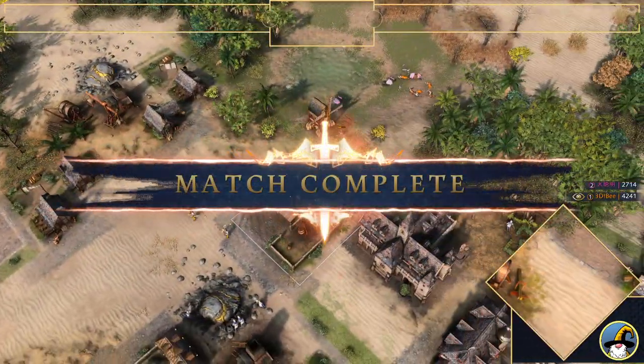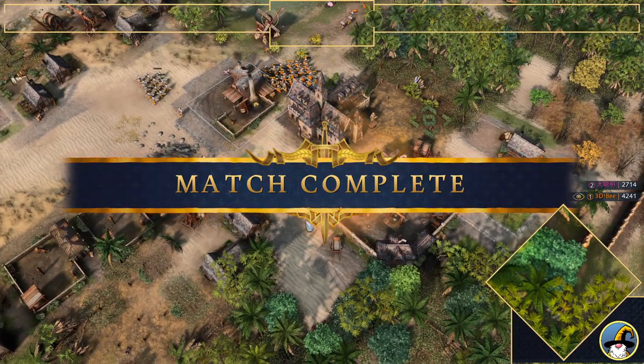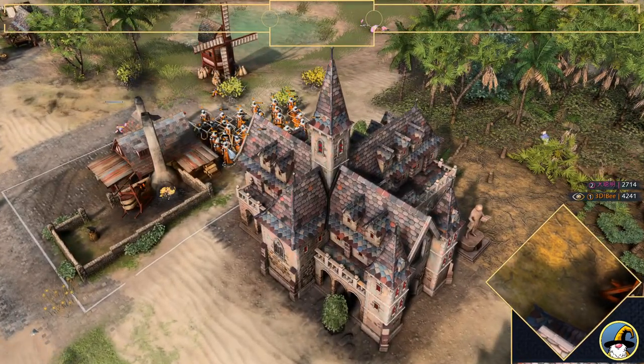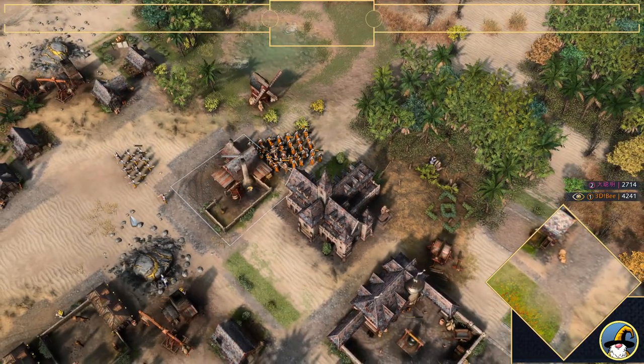Pink realizes that the only archer challenge from B is going to be too much. Wow, what a game we had there — B bringing out the archer-only strategy. If you did enjoy this cast of game, then please do feel free to leave a like, and I'll catch you guys in the next one.